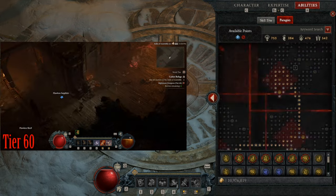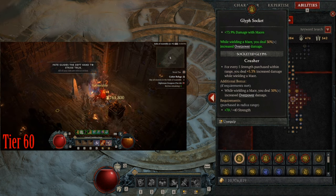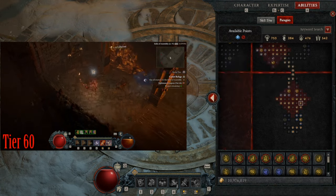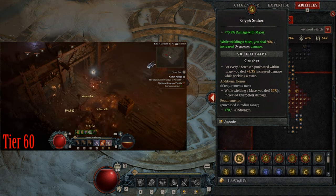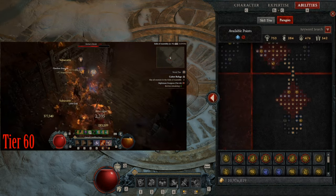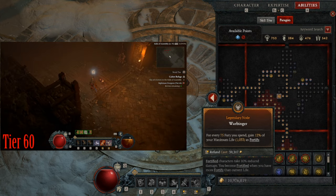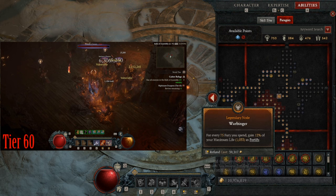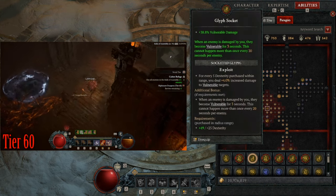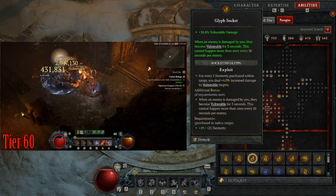For paragon, my first board has the Crusher glyph — it increases damage with maces by 5% per 5 strength nearby, totaling about 73% increased damage with maces. If you use a sword as your main you could slot the Seething glyph instead. The next board is Warbringer for fortify, giving both offensive and defensive benefits. I'm putting Exploit on it and taking all the dexterity around it to maximize damage to vulnerable targets.